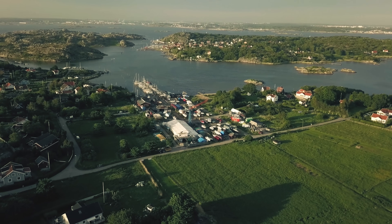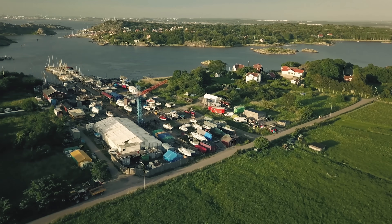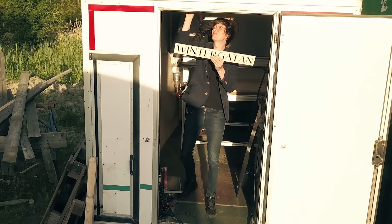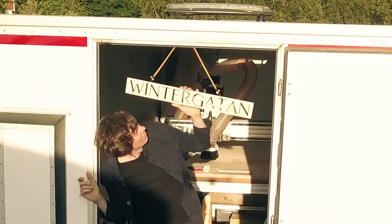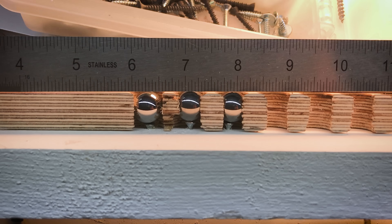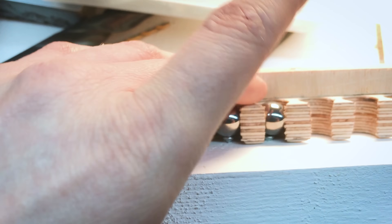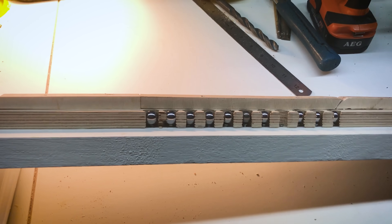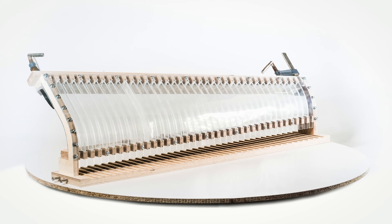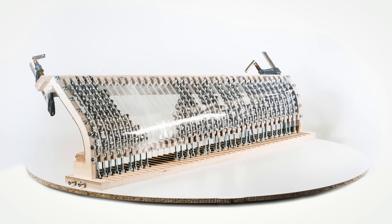The Marble Machine X: ever since the beginning of the project, when I was living on a Swedish island outside Gothenburg and working on the first part — prototyping the marble divider in the Batcave workshop — the functionality of the marble divider was depending on the top height of the top marble. So the marbles were rolling over each other, exactly over each other, and if a marble stuck up too high, the marbles would just stick and the marble divider would not work — a critical failure for the Marble Machine X.